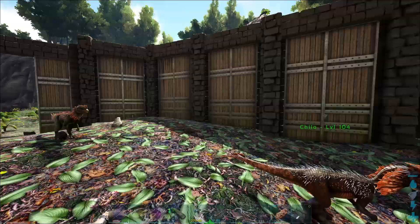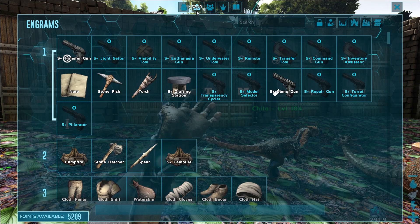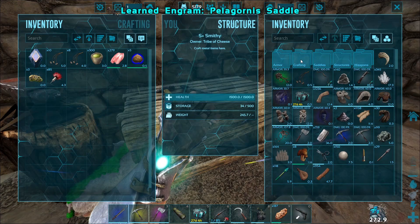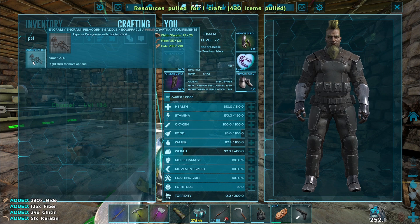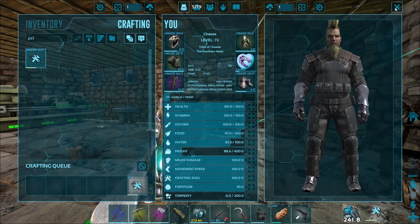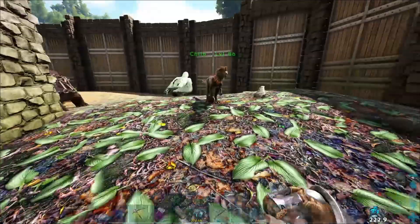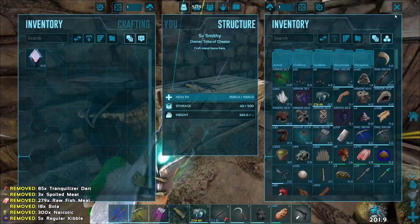We're back at base. We're going to throw our new Cheechard out over here. Now we need to make a saddle. We're going to go into our engrams and look up Pelagornis — Pelagornis saddle, level 30, relatively easy to make. It's apparently made just in your inventory. We're going to go into our inventory, Pelagornis saddle — craft. Let's go, we're making it. I fought a seagull and it took the — now we're going to throw the saddle on the Cheechard.